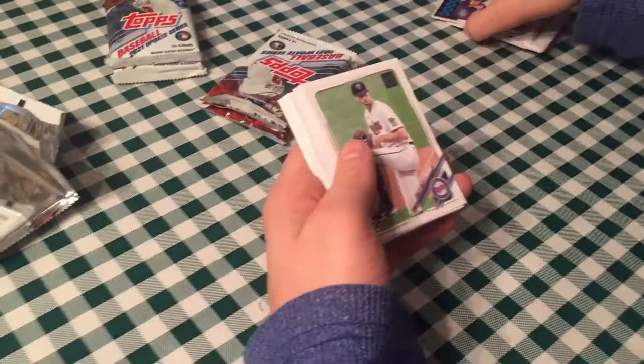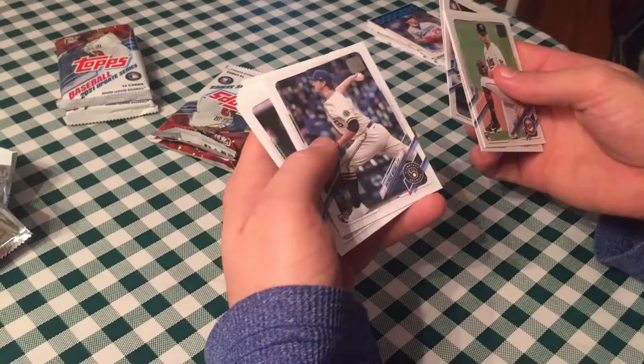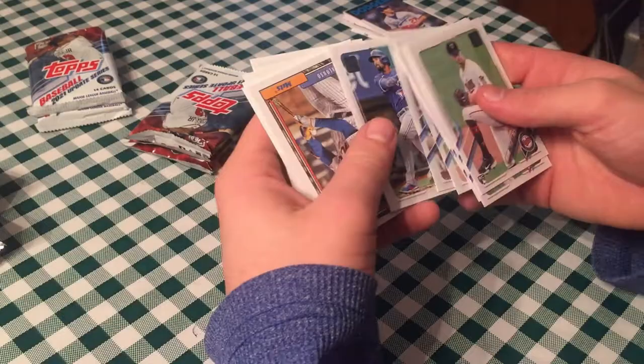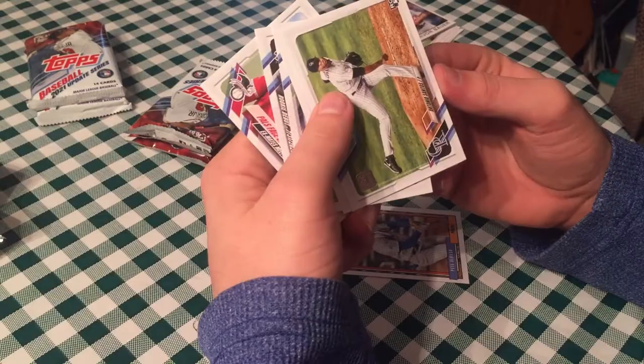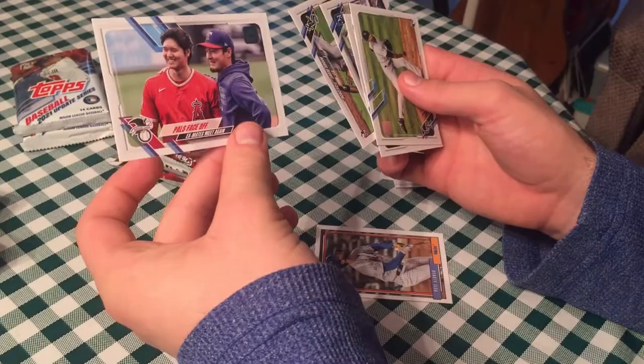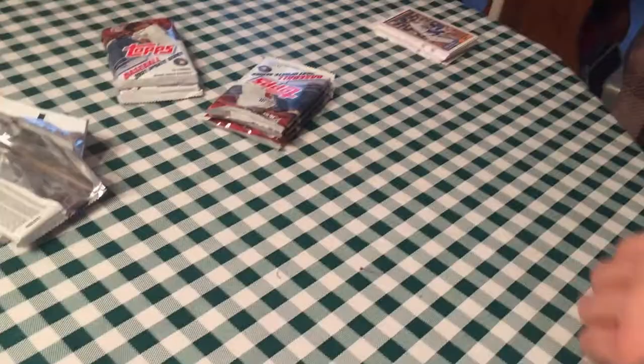Seems like a cool guy though. Yeah, other than the domestic abuse allegations, yeah. He seems pretty friendly with fans. Bailey Ober, Mike Mina, Daniel Vogelbach, Ha-Seong Kim rookie debut card, Patrick Weigel, Andrew Knapp. Yuriel Adionza — sorry, butchering these names. Marcus Semien had a good season. Pete Alonso 92, Antonio Santos, Adam Cimber, Kyle Isbel, Nick Madrigal rookie debut — I think I needed that card. Powell's face-off. I'm surprised you need the Madrigal after getting the Jumbo box.